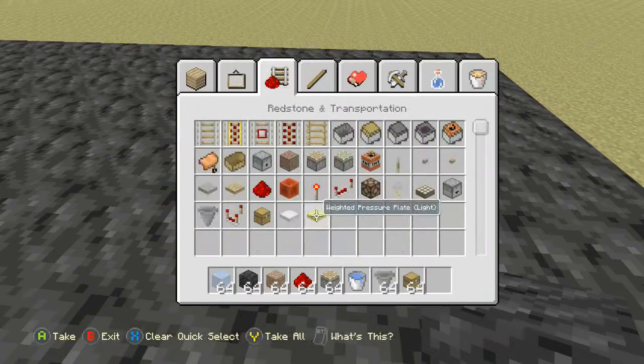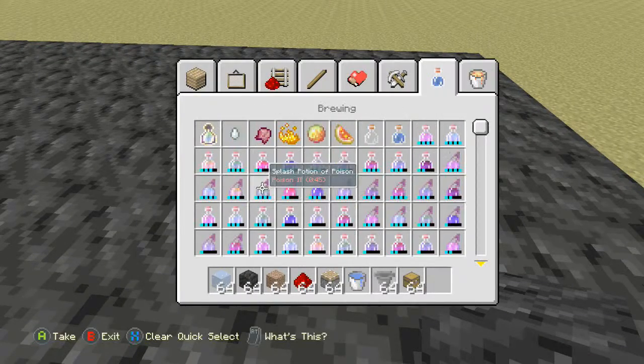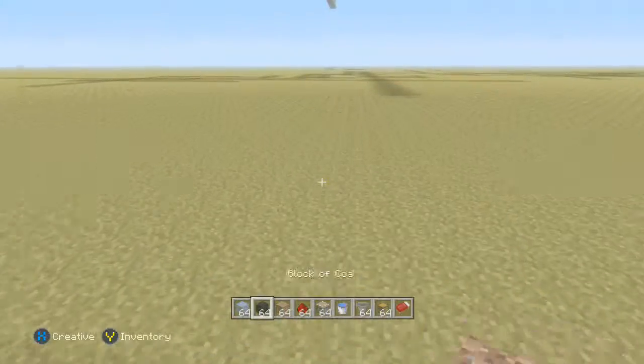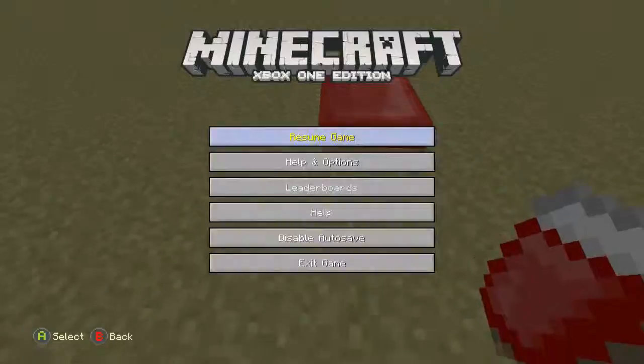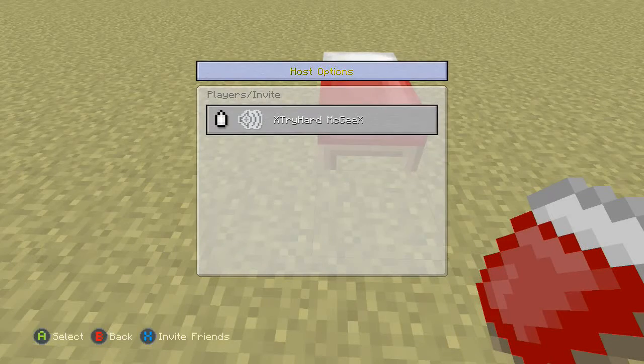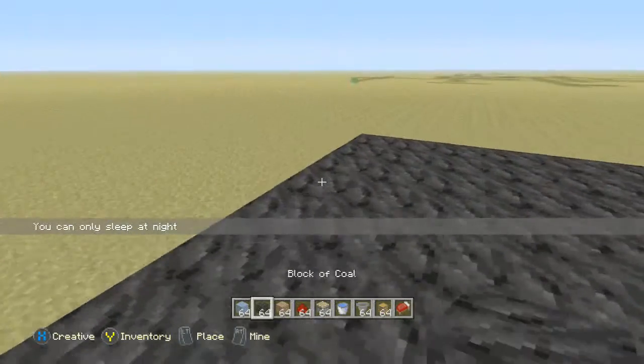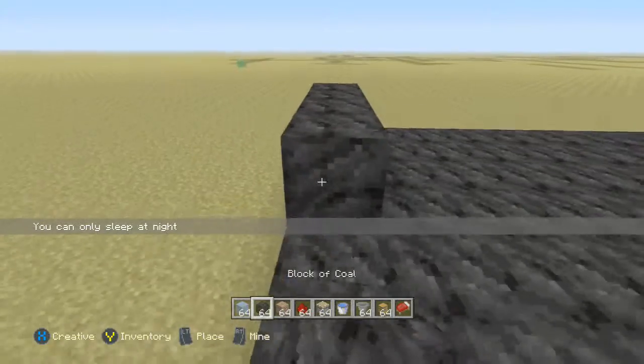Hey guys, welcome back to another video. If this is your first time here, thank you so much for checking out the channel. If not, welcome back. Today we are going to be building a sugarcane farm. It is fully auto — it can be fully auto if you want. If you need help with that, you can hit it up in the comments and I'll definitely help you out.